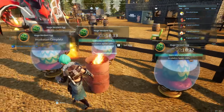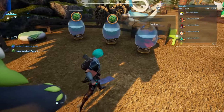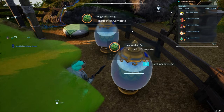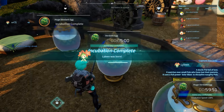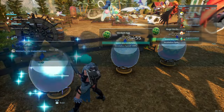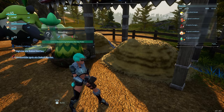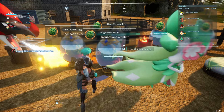I have my eggs over here on the side, and when it's complete I just hatch them. I put the eggs on the side so that — because when they breed, the eggs come out in the middle. You don't want to put your egg incubator in the middle.